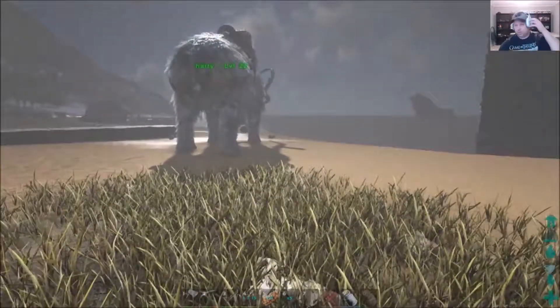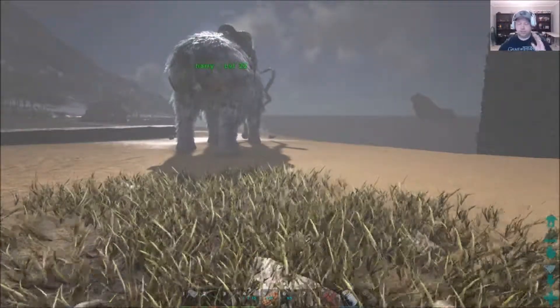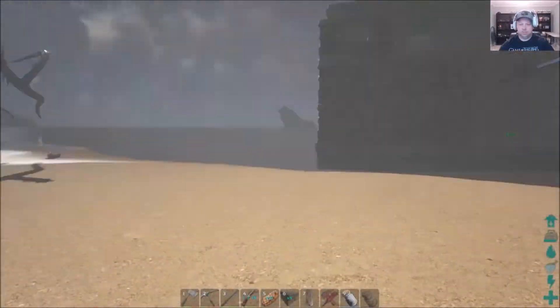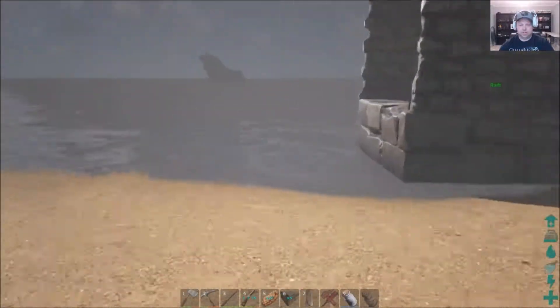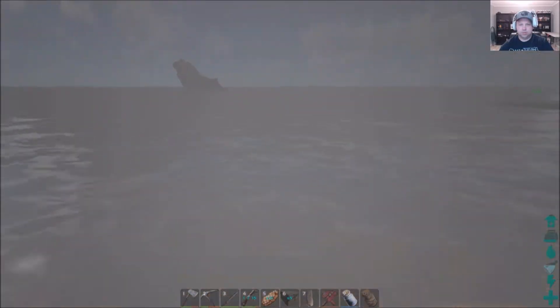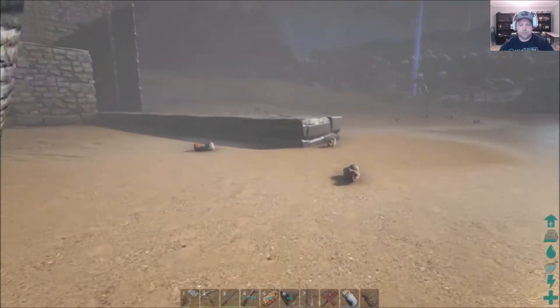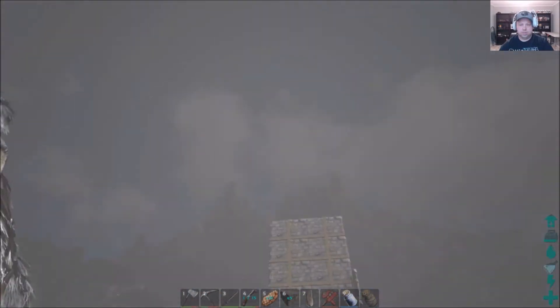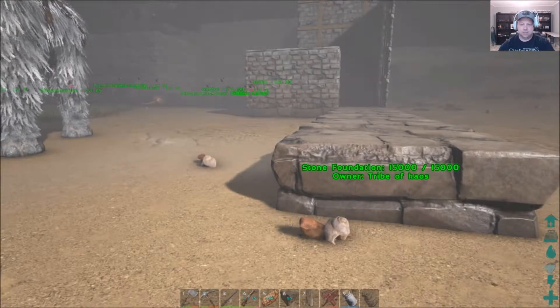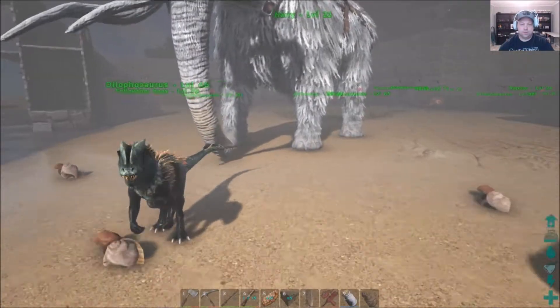I told you guys before I was going to tear this corner out and redo it because it just absolutely irritated me. So that's what we're doing here today — I'm trying to get this built up. I'm going to put a set of behemoths out this way towards the water. That's the idea. I don't know why it's getting so dark — must be the fog blowing in. That's the thing with this game: the fog will blow in.